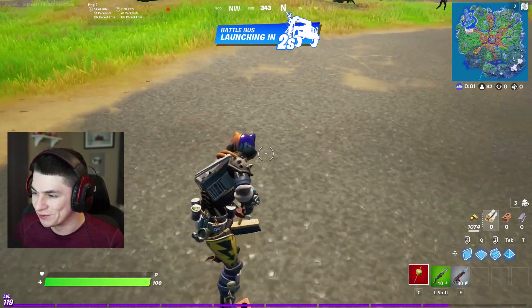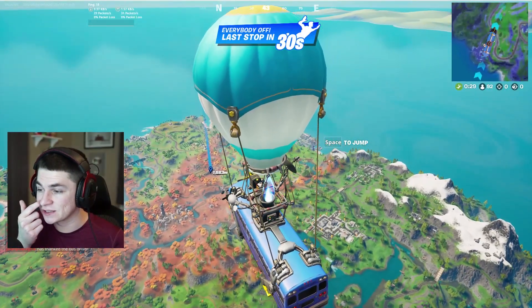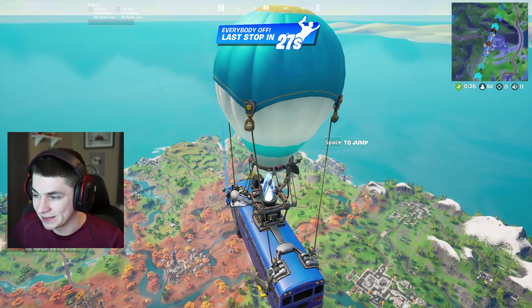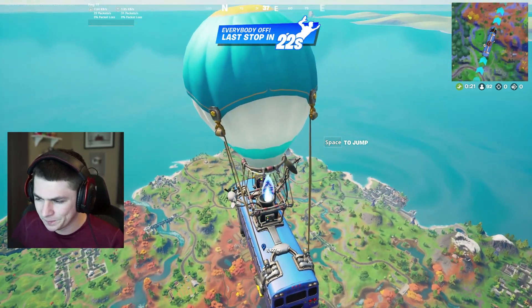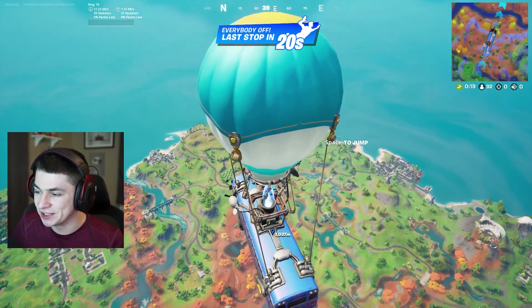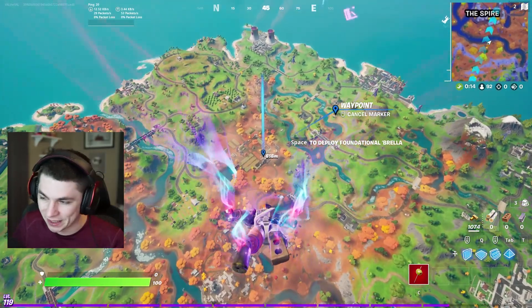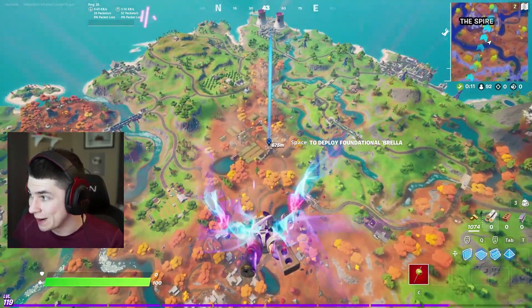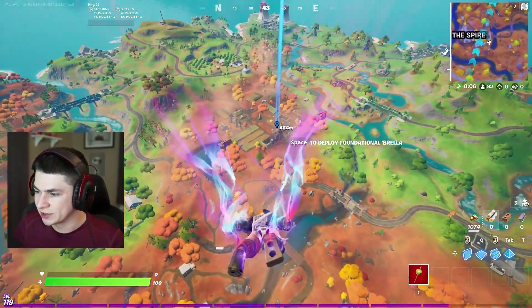I still don't understand the point of this emote right here — that's so weird. Let's land at one of the new areas, let's go to Colossal Crops. This place is actually insane because one of the NPCs that spawns there lets you purchase a rift for gold, which is really cool. He also offers the option of changing into a prop, which is insane. I didn't think we'd ever see props come back to Fortnite.